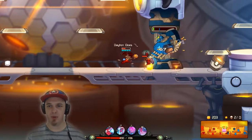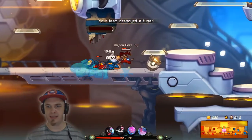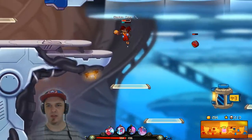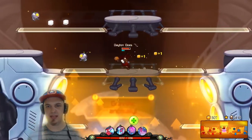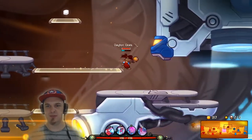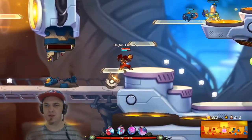Obviously, Dizzy is a really, really bursty character. But Froggy G does have her beat in that department — I will not hesitate to admit that. Although she makes a really good harasser, really good assassin. I would like to see her be just a little bit less squishy. I think that might make her somewhat OP, just because she has some different skills.